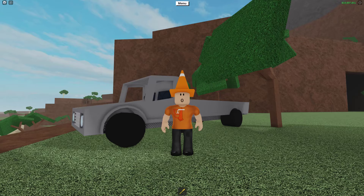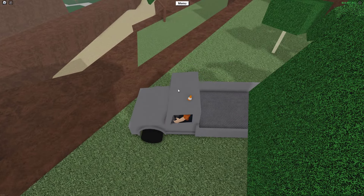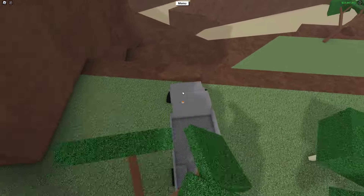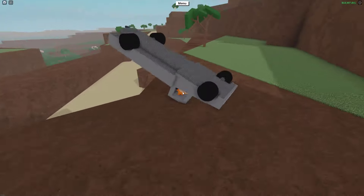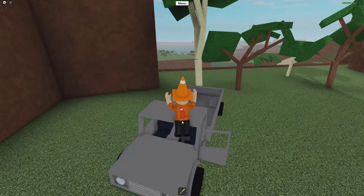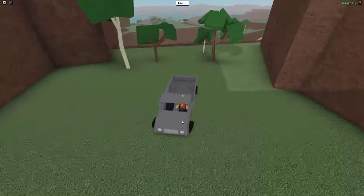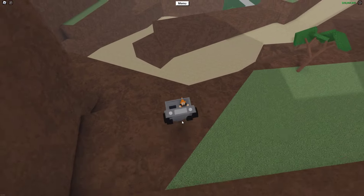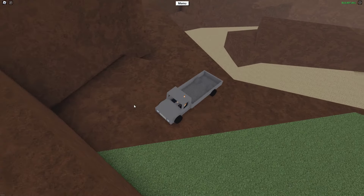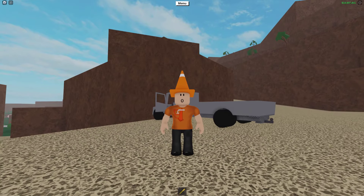Next up we have the truck reversal technique. I'll demonstrate by going down this mountain section holding W and going straight — and as you can see, I flipped over. However, if I do the exact same thing but go backwards and slower, I can make every single drop pretty much 90% of the time. So when going off cliffs, just make sure you go backwards as it will increase your likelihood of staying upright by a lot.